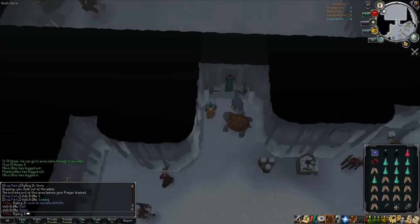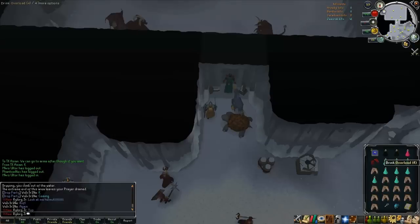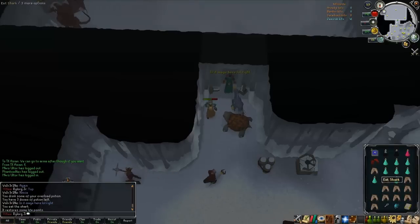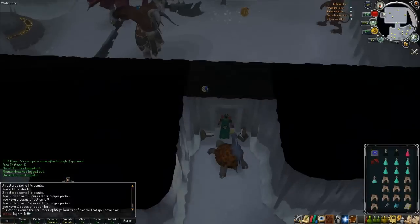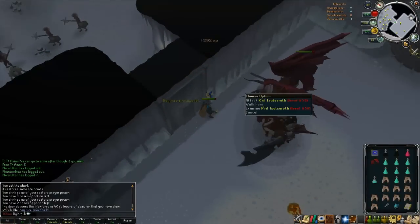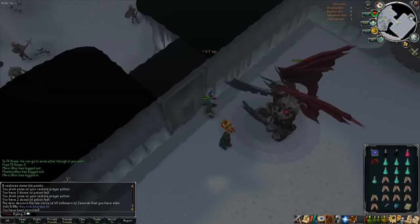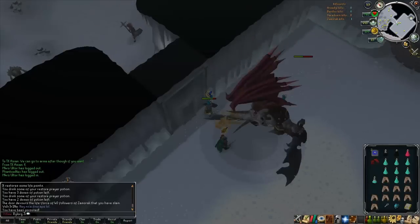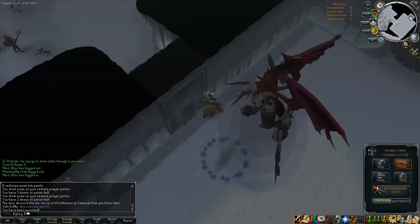Alright, so we're here and I have 40 KC. Of course I got a Rune Full Helmet yet again. So you're gonna activate Greater Poison Purge — make sure you're healed. Basically, Greater Poison Purge means that instead of taking poison damage, you heal. So now instead of taking 160 poison damage, I'm gonna be healed that amount. That's pretty much a shark every couple of seconds.